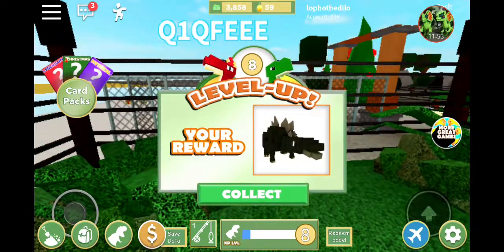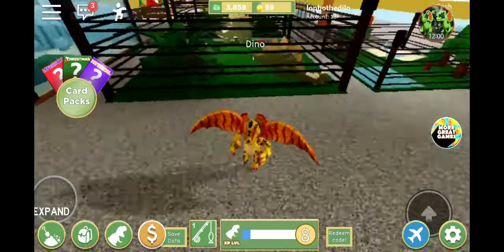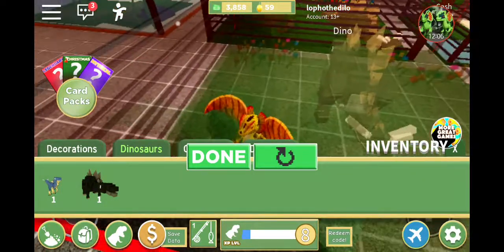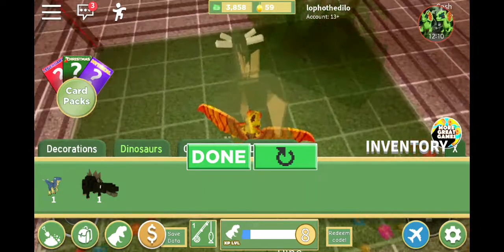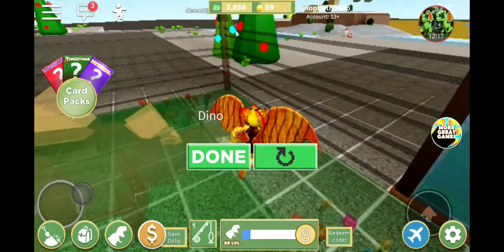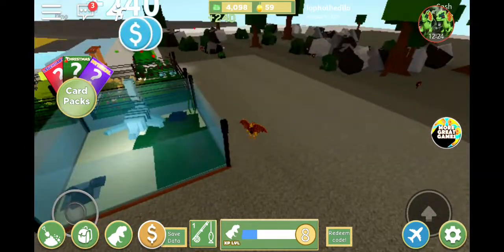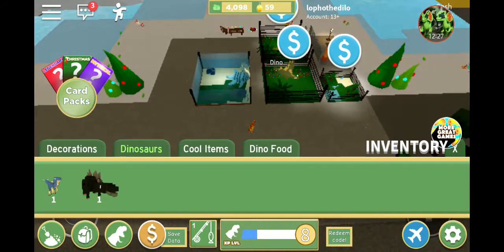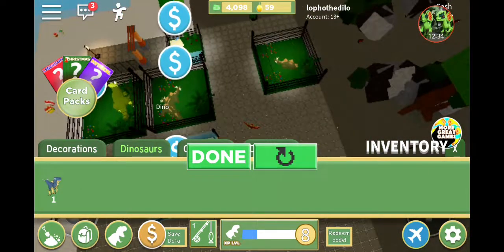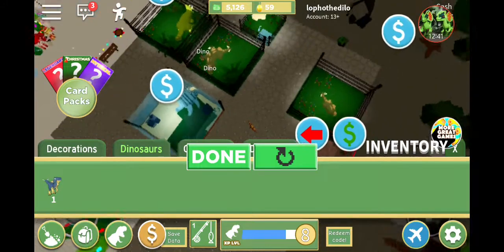I get a free stegosaurus! What - it's a different color? Let's see dinosaurs. Let's place you over here - anyways I'll put you around somewhere here. I don't know why I can't place you down here, it seems ridiculous. Now I can place you - but why is the other stegosaurus even there? I think we're just gonna have multiples of a species.